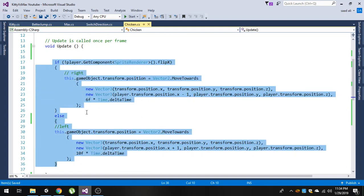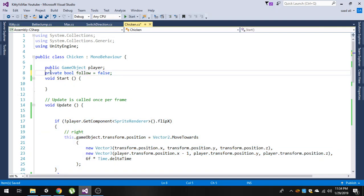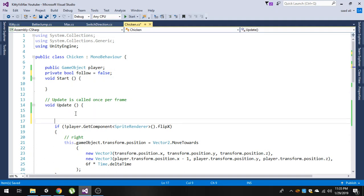We only want to run this code when we collide with our chicken. For that, I'm going to write a boolean variable called `follow`, and by default it is set to false. Then at the start of the Update function, we are going to check `if follow`.